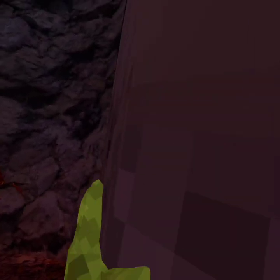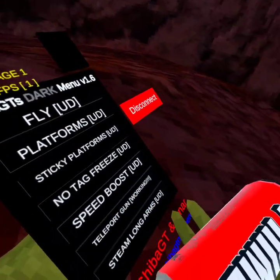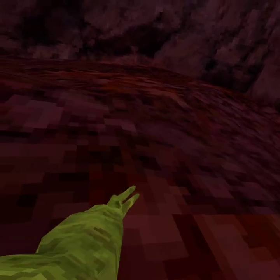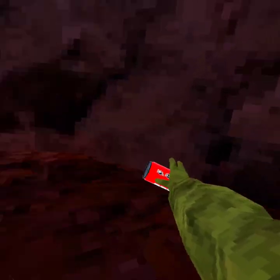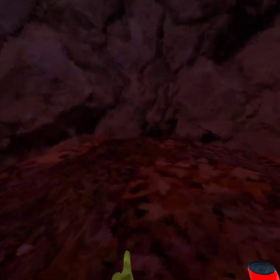It's really good for getting around quickly. That's the teleport gun. Next is steam long arms — pretty much just these long arms, you know. Just steam long arms.